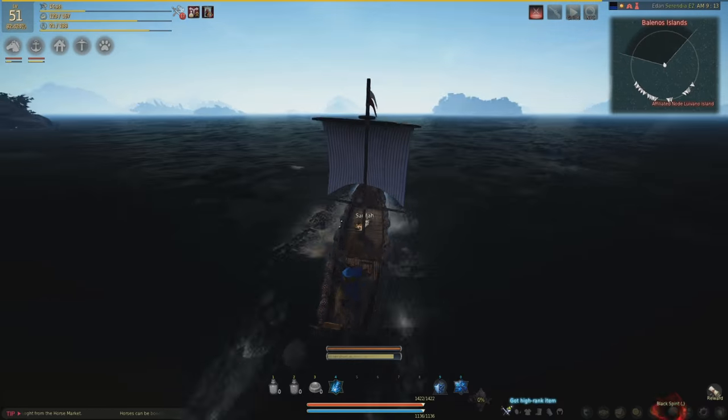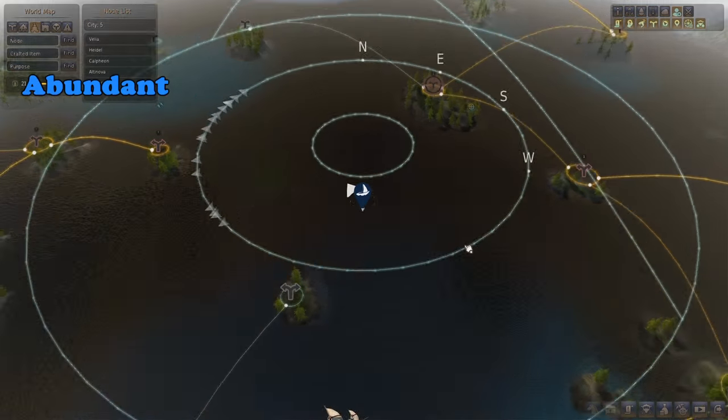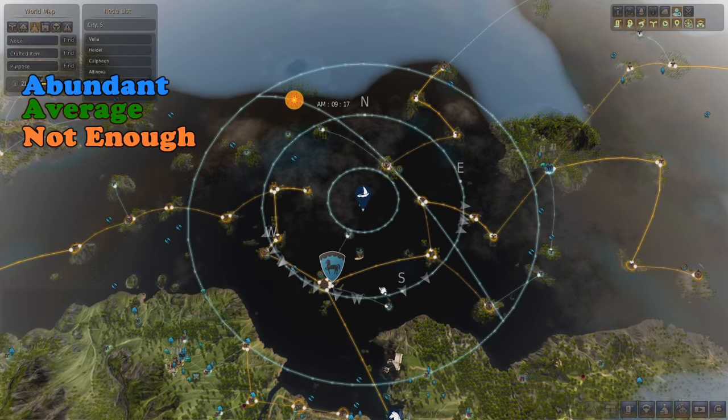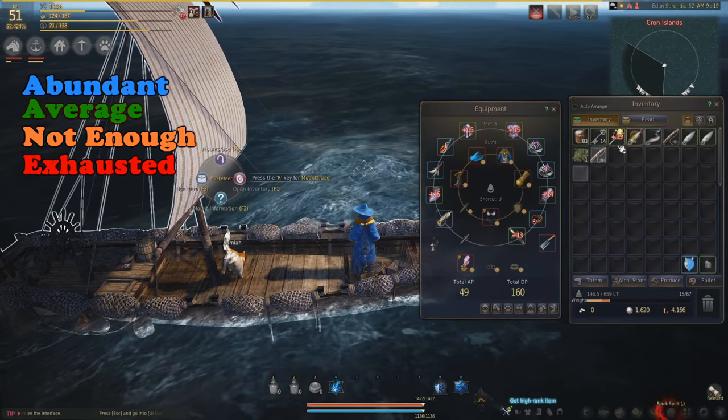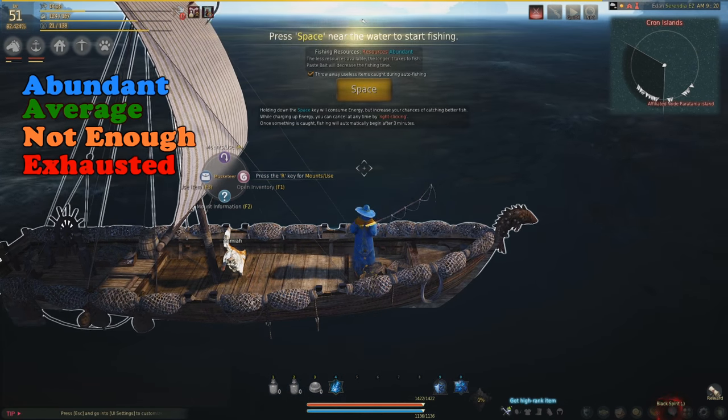Once you have successfully bargained, you can either sell them individually or sell all your fish. There are four fishing resource indicators in Black Desert Online: Abundant, Average, Not Enough, and Exhaust. I recommend fishing at an Average or higher area to minimize your fishing time.